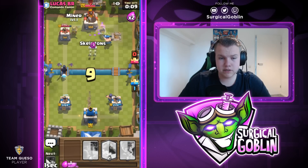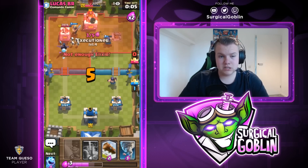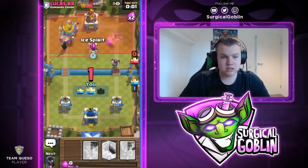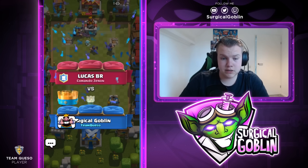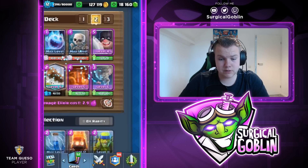Our defense is just so solid he can't do anything. It's a strange deck choice by him because in this meta you have a lot of Executioner Tornados - Lava Hound is not the best anymore. Second tower goes down, he gave up. Good game, well played and thumbs up. First win - I'll do three more live battles depending on how long the games take.